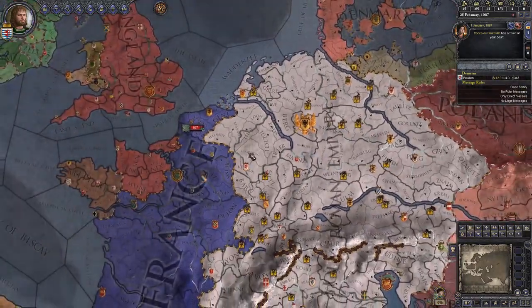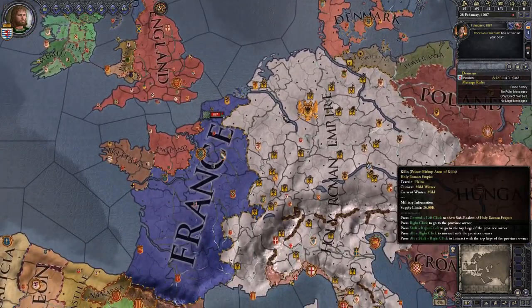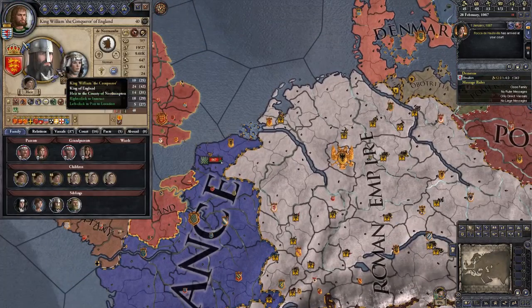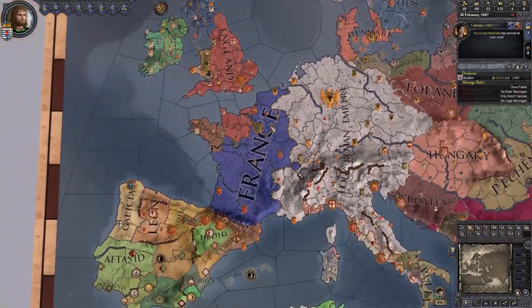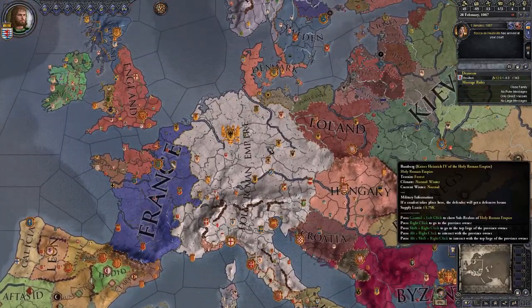Now that we've gotten started, it's a good time to end this. One thing I didn't mention at the beginning: we started with the 1066 start date in December, which means William the Conqueror is already on the throne. I chose that because it's a little more stable and we don't get weird stuff in England right away. If you have any questions or comments, leave them below, and remember to like and subscribe if you'd like to see more. See you all in the next video!